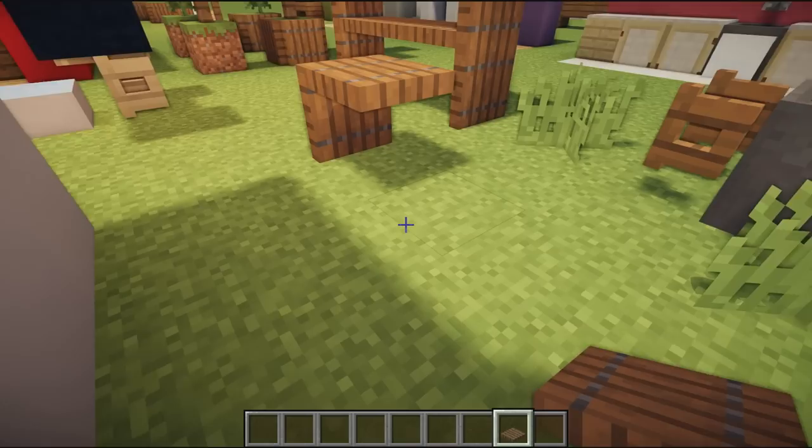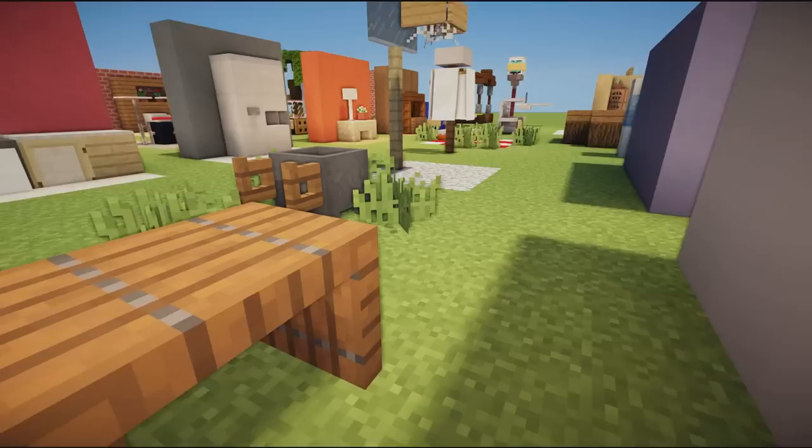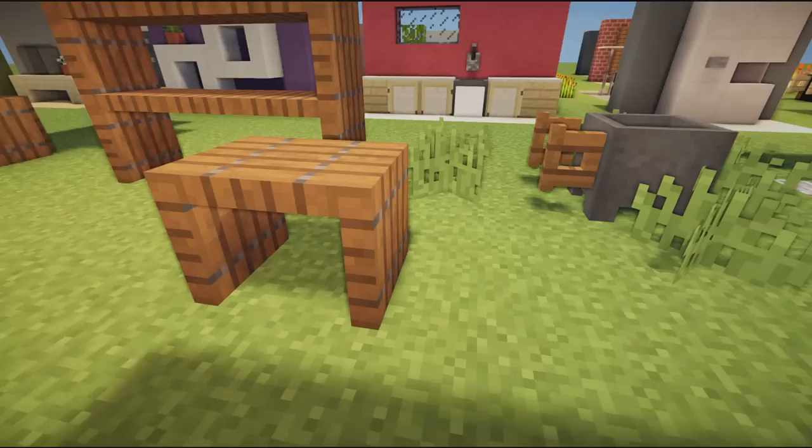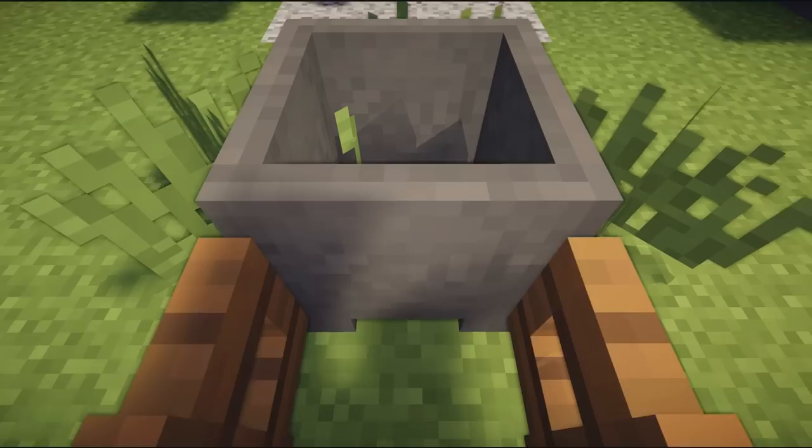Next we have an awesome shelf design using spruce wood trap doors. Trap doors can be placed in pretty much any way and they're a game changer. You build a longer version: a single version is shown here, and you extend it higher and longer. It makes a pretty good table design too if you want to use it as one.